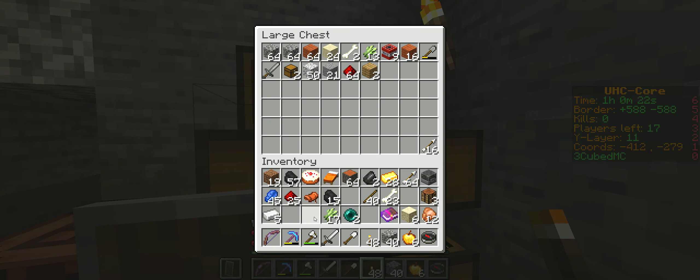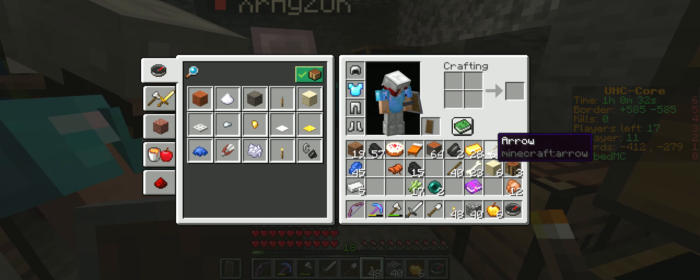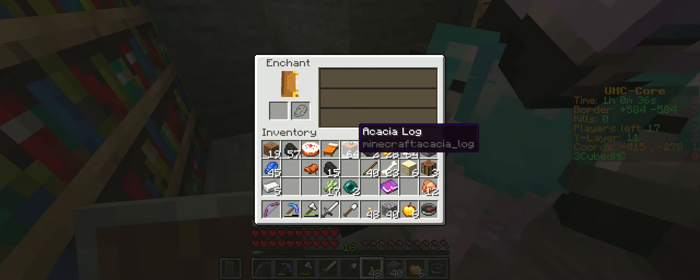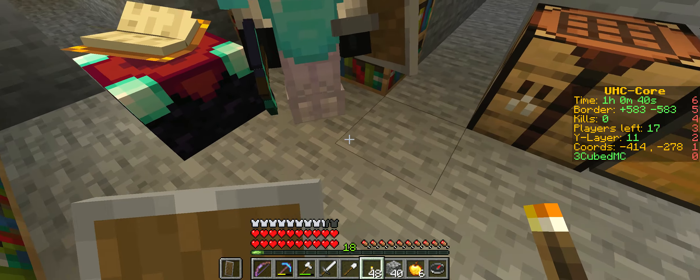How many arrows have people got? I've only got nine. I've got three. I've got eight extra diamonds, I might just toss them. I have lapis. I have gold. I have a power two bow. A power one bow for anybody. Have you got a bow, Ron? I have a power one bow. I'll take one. I've got a regular bow.